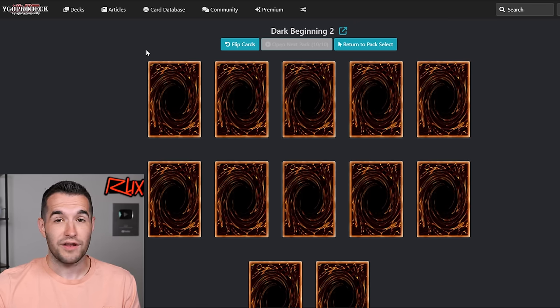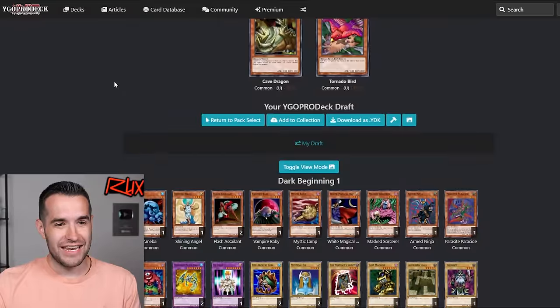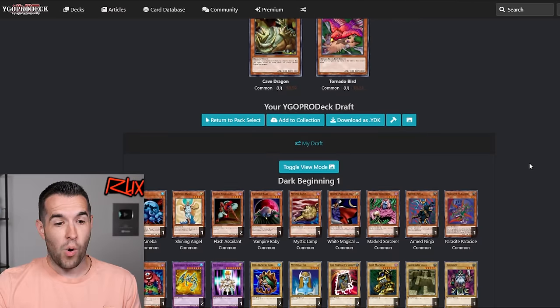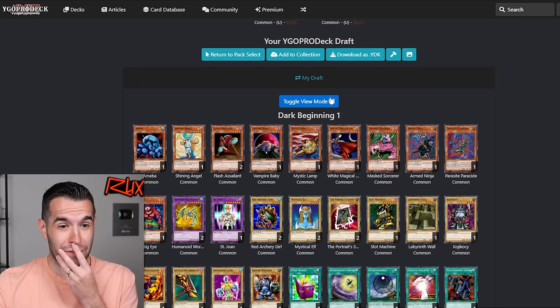Last pack. Dude, doing it with only five packs, you're basically screwed. I might have to take that off the wheel. We have Thunder Dragon with only one of them — doesn't work. Oh my gosh, this is brutal. Toon Table of Contents — too bad I didn't get more toons. I didn't get any toons, just the Toon World, that was it. Wow. This is going to be rough.